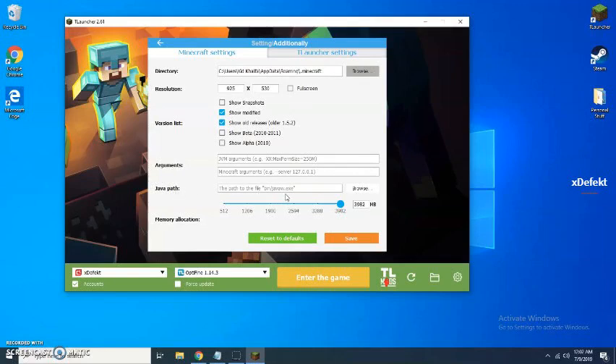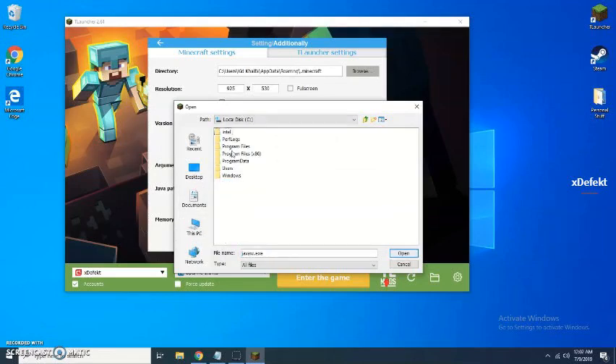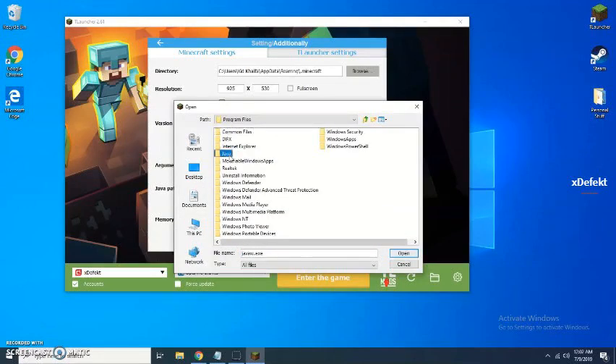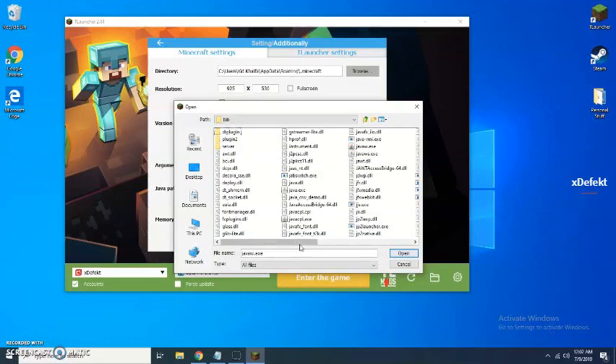If it hasn't been specified, then it's good news for you. However, if it has, then the solution is not the one you're looking for. Simply click browse, look at your Java folder which in this case is located in Program Files, then go into the bin folder and locate javaw.exe.